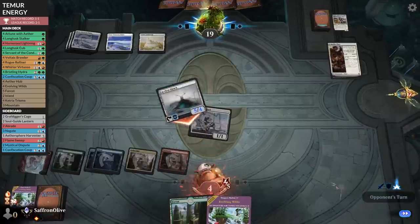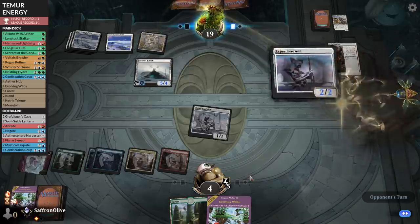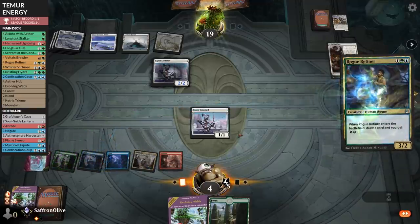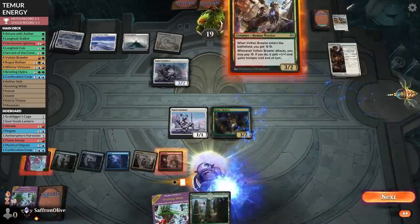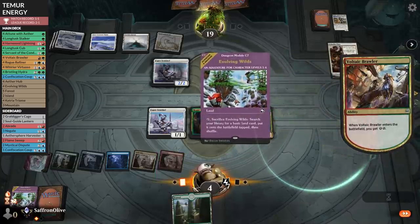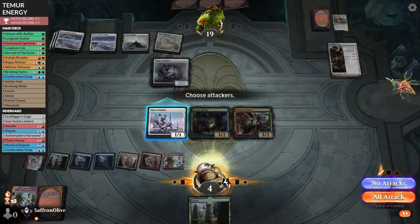Opponent goes attacking — down to four. It seems like play/draw is a pretty big deal in this matchup. We kind of crushed when on the play and lost both games on the draw. Hey — it's a magic card! It's not a land! It's a castable creature! Oh my god, another one! Unfortunately way late to the party to start putting bodies on the battlefield — better late than never, but I think it's still too late.